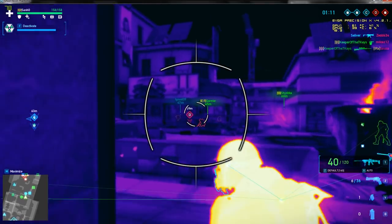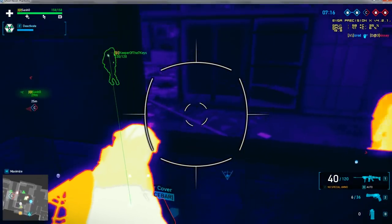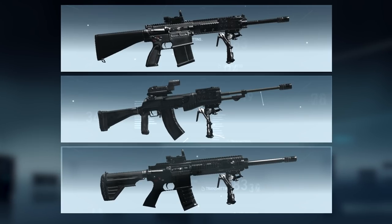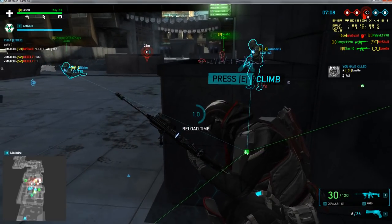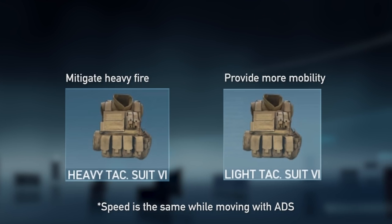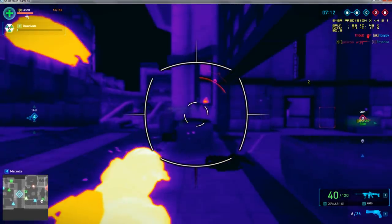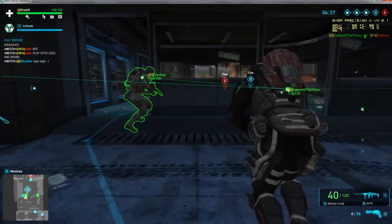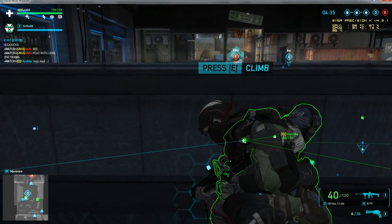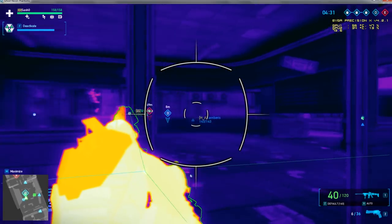Combat Setup: Deploy the heat device from a distance behind cover, away from enemy fire, grenades, or counter devices. Keep your position with a mid to long range weapon and support the capture of control points. You can also select between a heavy tac suit to protect your body from heavy fire, or be more mobile with a light tac suit in case your team needs you on the front line after device deploy.